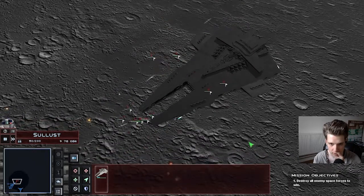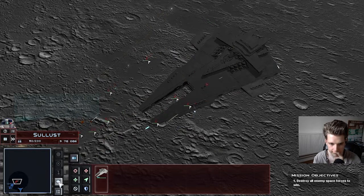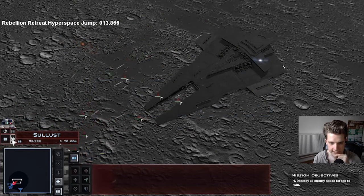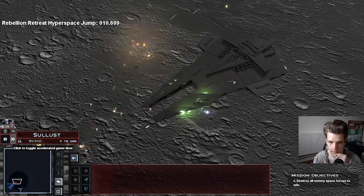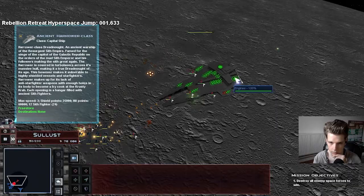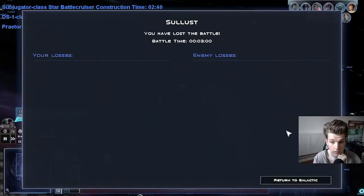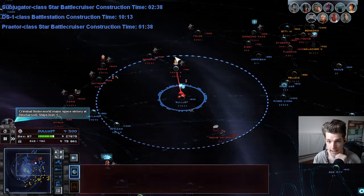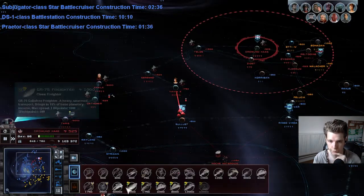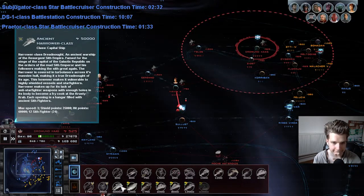Attack the enemy. Go to lightspeed, don't let them destroy your engines. So now the order of mine is that I want four of these. Constructing unit.